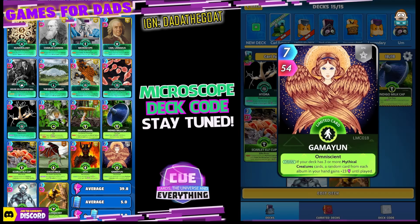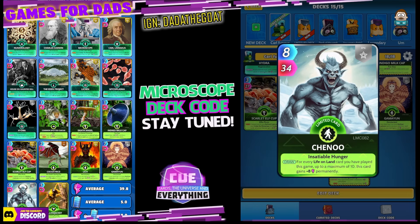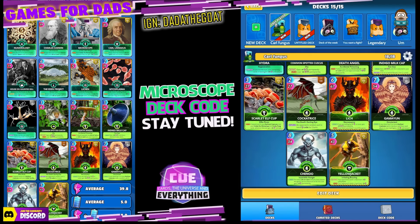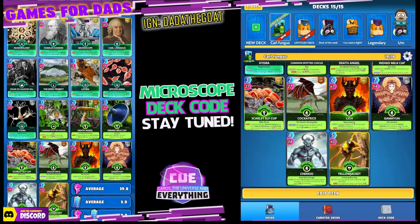Gamayun — 7 for 54. On the draw, if your deck has 3 or more mythical creatures cards, which we do, a random card from each album in your hand gains plus 23 until played. I put her in because I wanted to get a couple of extra mythical creatures cards in there, but you could swap that for something else. Shenu — 8 for 34. For every life on land card you have played this game, up to a maximum of 10, this card gains plus 8 permanently — and we've got 9 life on land cards, so he should buff up quite nicely. Yellow Jacket — 5 for 43. On the start, your opponent's cards in hand lose minus 5 until played. On the play, your opponent's cards in hand lose minus 24 this turn.